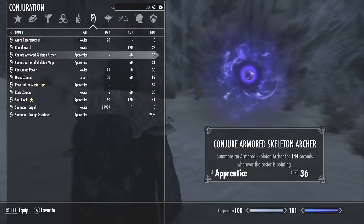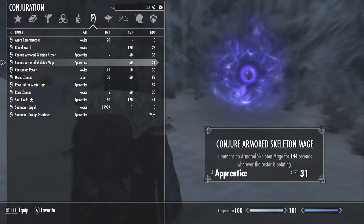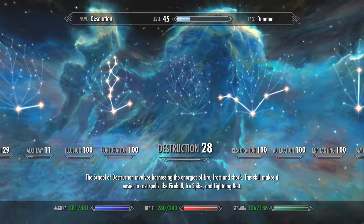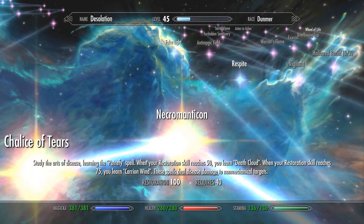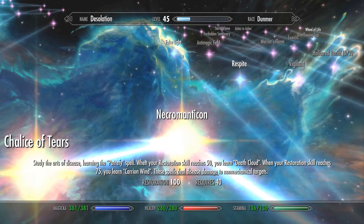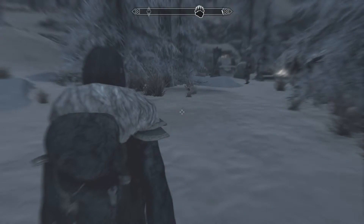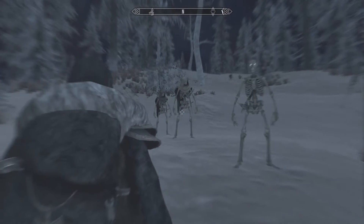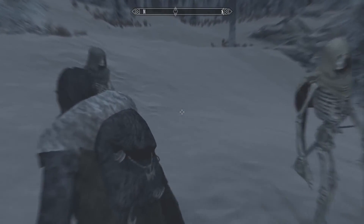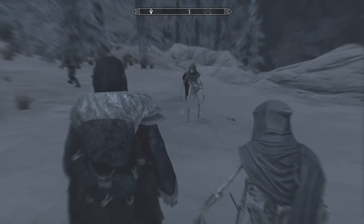Of course, we also have an assortment of conjurations — it never hurts to conjure an armored mage or archer. There's a perk ability from the Restoration perk tree called Necromanticon. With only one perk it unlocks four disease-based spells as you level up, which are fantastic. They do disease-based damage — and my skeletons are immune to disease. So you get area-of-effect disease spells that your undead can shrug off and almost nothing else in the game can resist, which is fantastic because me and friendly fire don't work out too well.